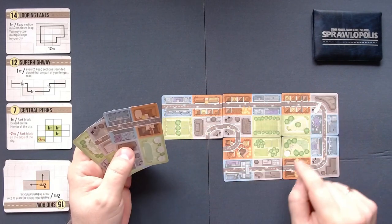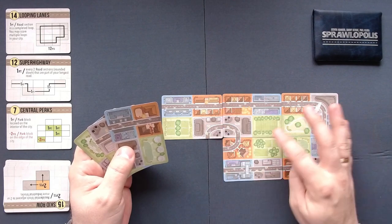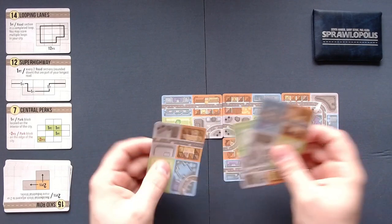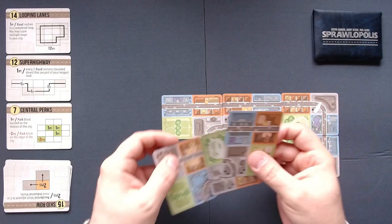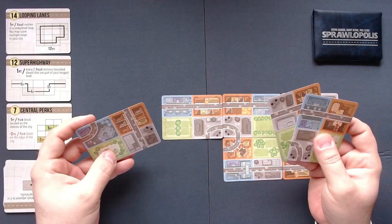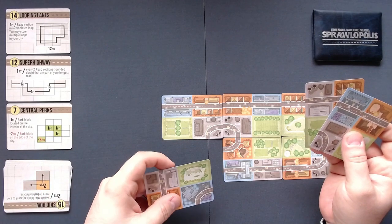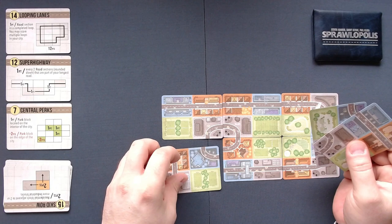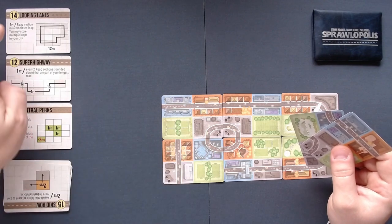Let's get another card. We would need to work on bigger districts because we only have two blue, two orange, two gray, but four parks at least — that's not bad. Can we close up that loop here? Not with that card. We could close it off with this card but it wouldn't help us in any way, and the street isn't perfect. I don't like these too much. I'm going to close up that loop anyway because that would be another four points, which is almost a third of that card.